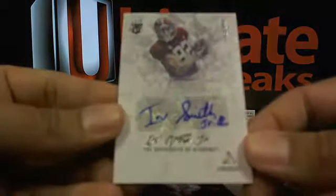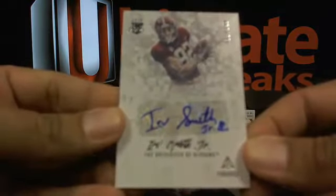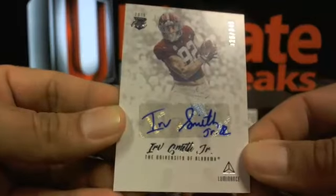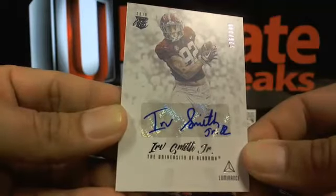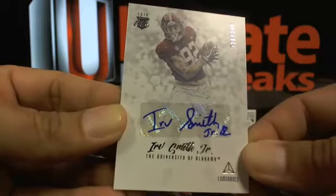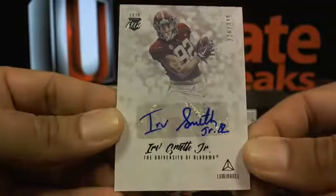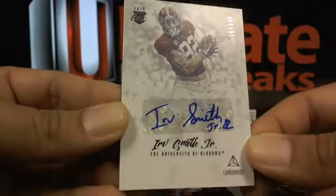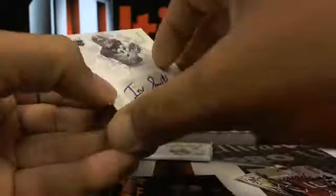Then an Irv Smith Jr. at 349. Irv is going over to the Vikings. That's Mike Carr 007 getting the Irv down at the 27th spot.